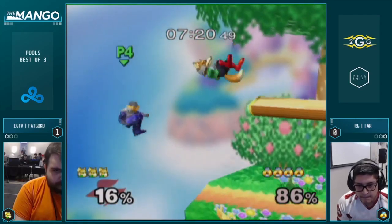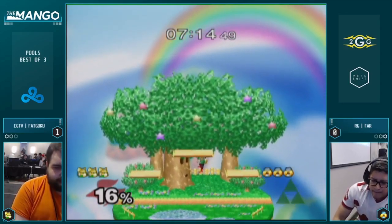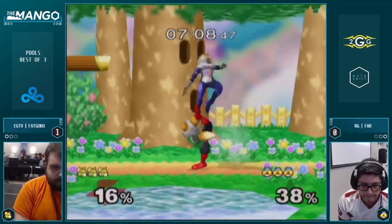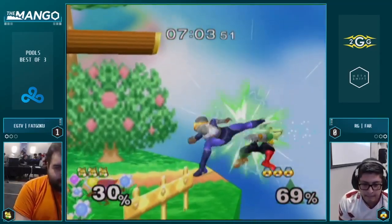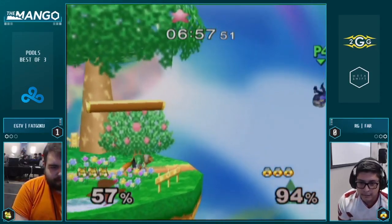Fat Goku's doing a good job waiting on these edgeguards and not overextending while Sheik is still off-stage, but choosing to punish her once she lands. Right now Fat Goku is just doing a good job of kind of waiting out Far, waiting for him to throw something out and then doing a micro punish — not overextending, just taking small hits and going for kill confirms.